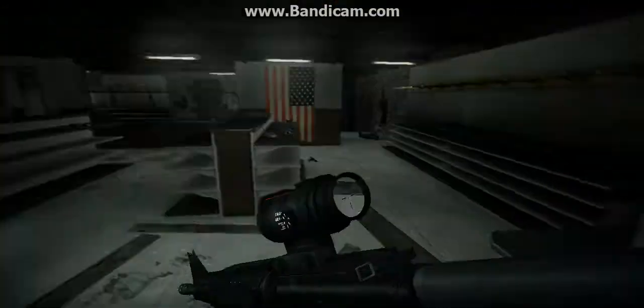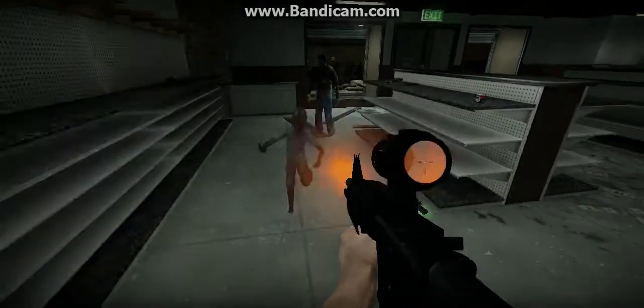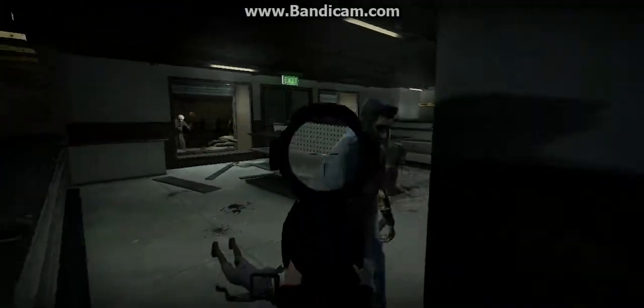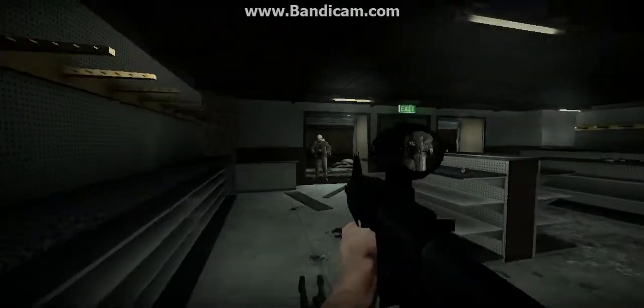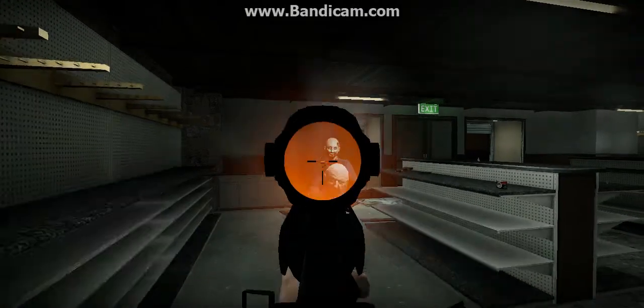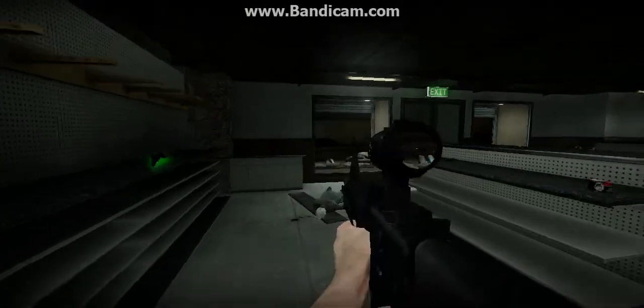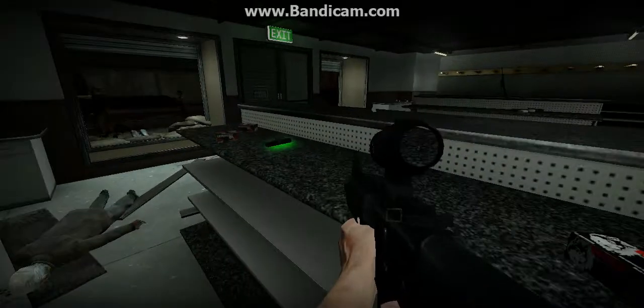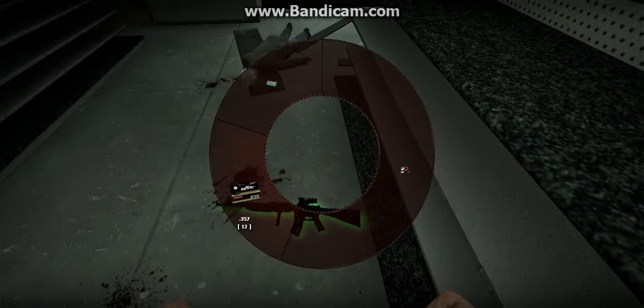The zombies can grab you, and they can hold you, and just bite you and chew on you until you die. The best thing to do with most of them is to aim for the head if you can. Little kids are runners — little kids can't grab you, but if you don't see them right away, they can be a big problem. I'm going to drop this — nope, I do not have any ammo for that. I'm going to drop that.